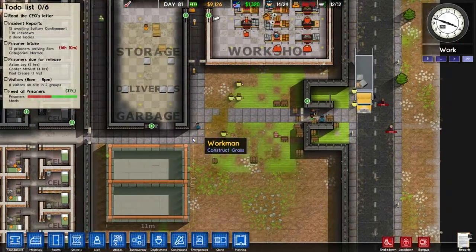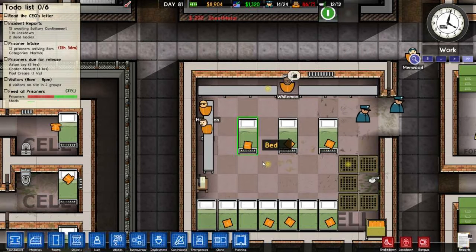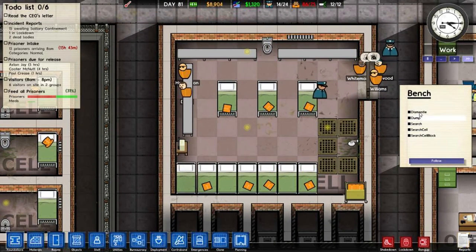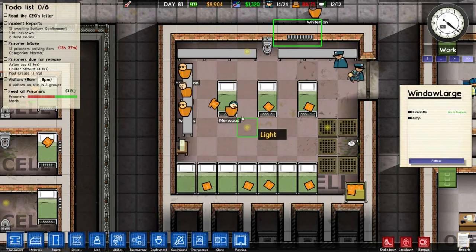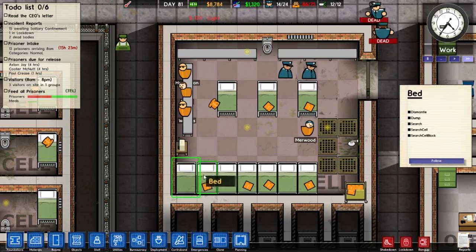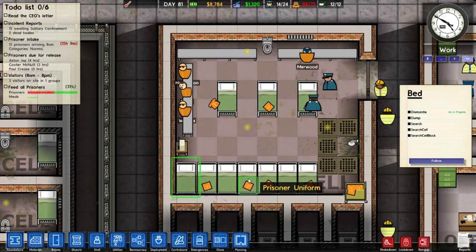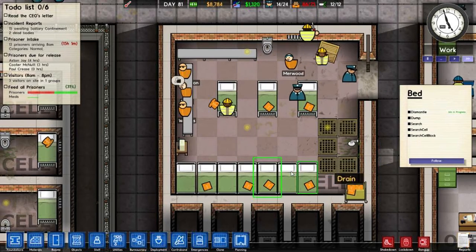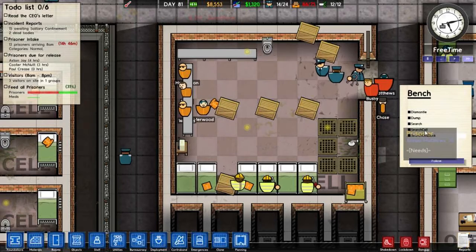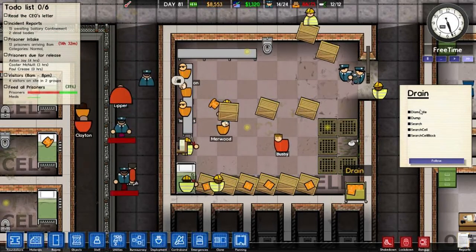Dead people are still dead — absurd, ridiculous. Trying to figure out exactly how I should handle this situation, and I just figured it out. So I'm going to dismantle everything that is not needed. Can I just select multiples? No, can't do it. That's unfortunate. I was hoping I could. One by one.